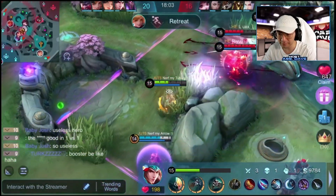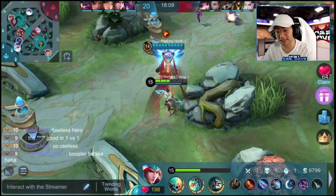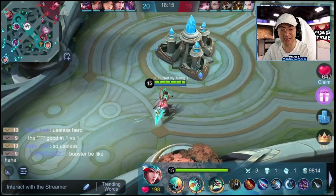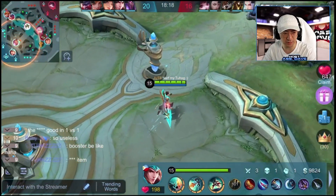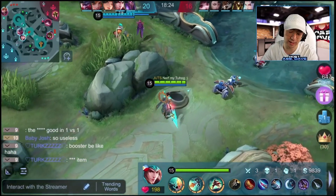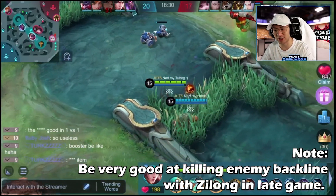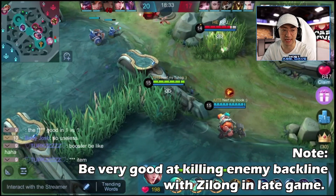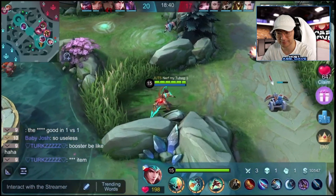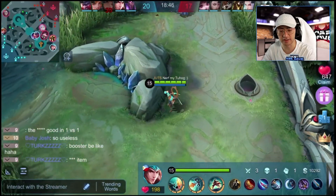Okay right here — when he knows there's some threat during the team fight, he instantly starts running away. He still has the ultimate active. He now has Demon Hunter Sword — that's four big items: Berserker's Fury, Windtalker, Demon Hunter Sword, Blade of Haptic Seeds. Right now I think he needs to start killing people. He is looking for Chang'e all the time and has one target in mind. You've noticed he hasn't engaged on anyone this whole game but Chang'e — he's tunnel visioning.